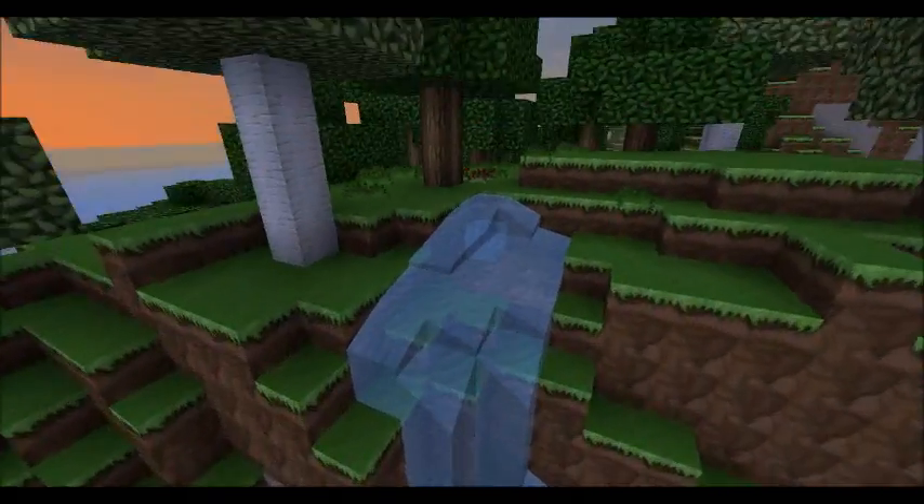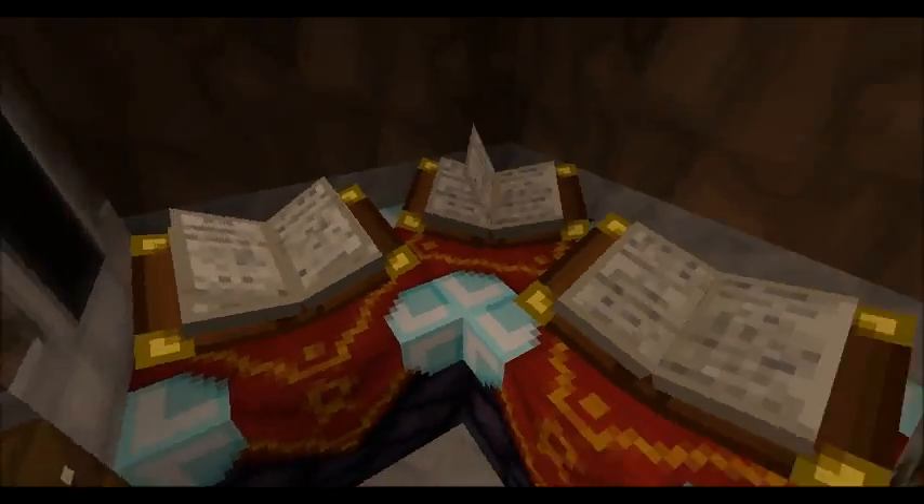I was flying around the map for ages, and then I found this, and I thought, wouldn't it be brilliant if I had a little trap door that was hidden in a waterfall that I could climb down into and just have my super secret base in.